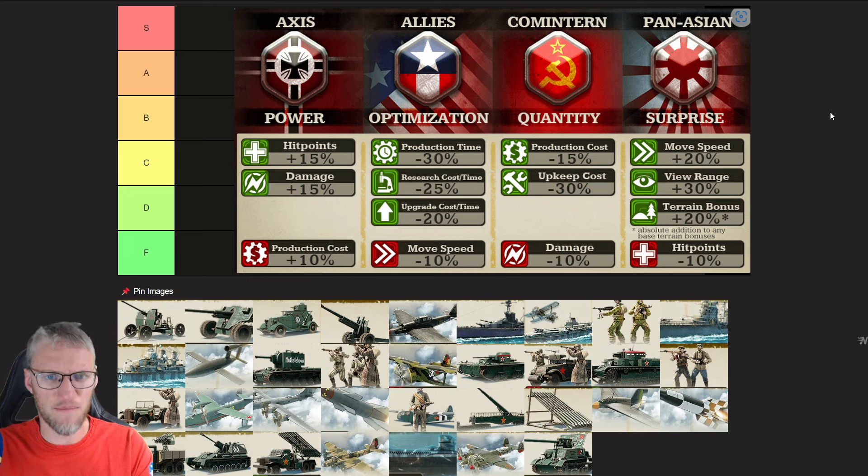Allies armies tend to be smaller and more upgraded, so you can easily swamp them. Be aware of the Pan-Asian Doctrine, however. They have 10% less hit points and you deal 10% less damage, so that's pretty much balanced. However, there are additional terrain bonuses and their extra speed, so you really need to be careful.